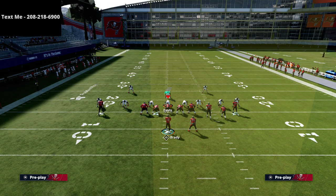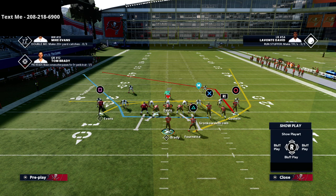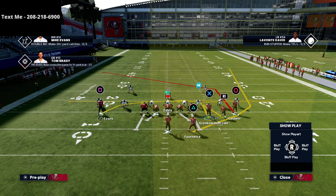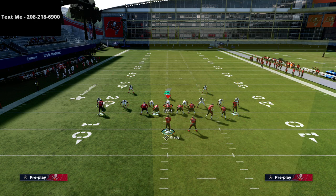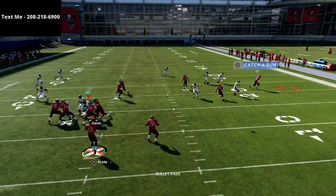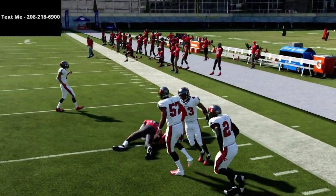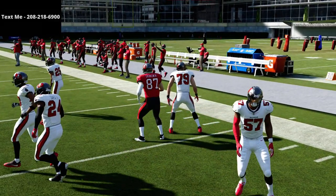We're going to start with this play from the Gun Cluster — the play Mesh Post, which is honestly one of my favorite plays in the entire game. It's very versatile. This is a really good play especially against mabel coverage. I'm going to motion this tight end to the outside, and nobody is going to follow him from the 3-3-5 wide, which allows you to throw easy little out routes to the tight end.